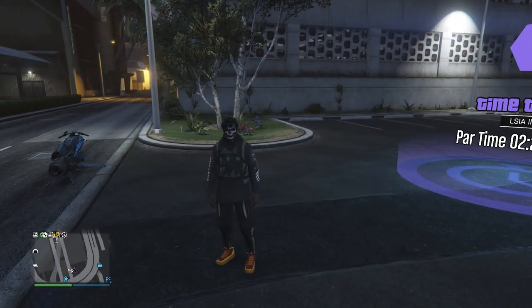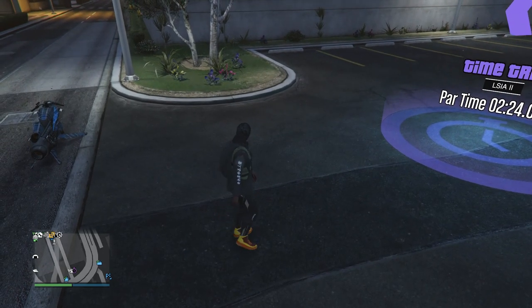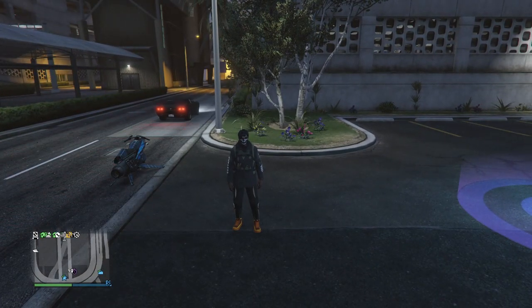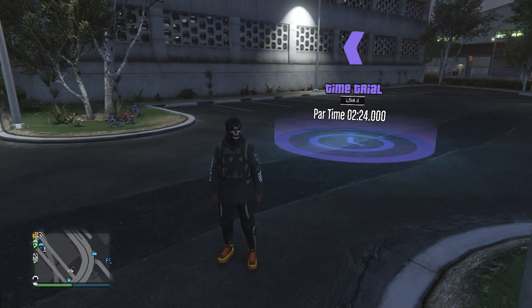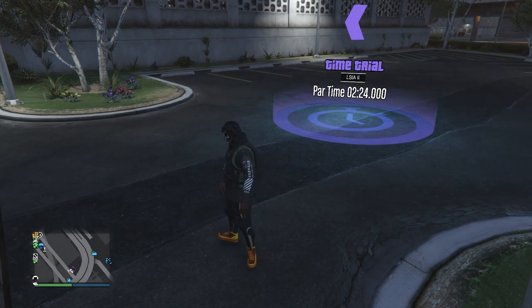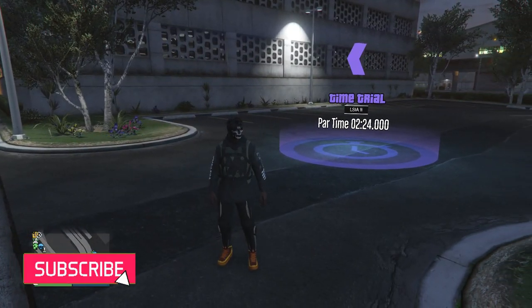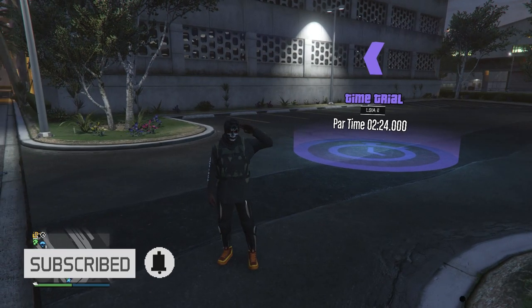If anything does disappear, just do the telescope glitch for your head accessories and transfer them over to your modded outfit. I'm going to make another video on how to get the duffel bags — I used to have a white open duffel bag but lost it with the white joggers during the transfer glitch. Now that the director mode glitch is back, I can do that again. Hope you guys enjoyed this video, please like and subscribe. Thanks for watching!